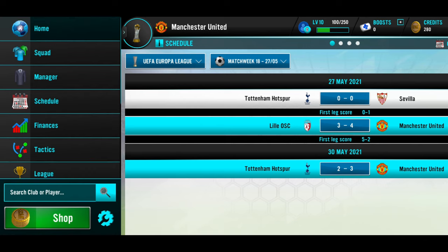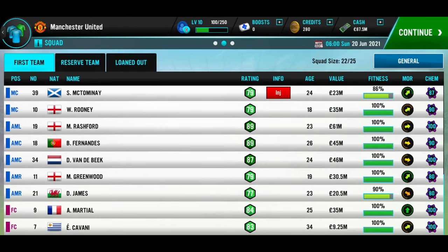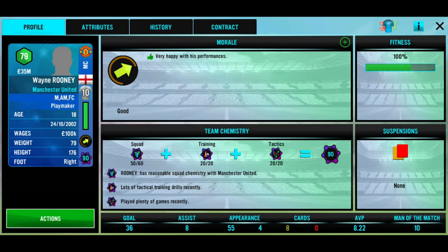Let's look at Rooney's stats. He grew 4 ratings up during the season — he started at 95 and is now at 97. He totaled 55 matches and scored a wild amount of 36 goals — that's a decent goal tally. He also had a total of 8 assists, making it a very successful season.